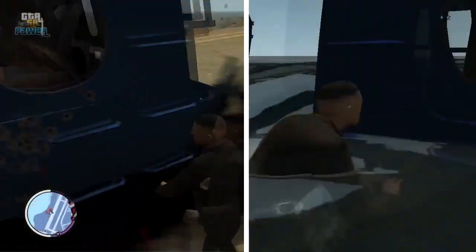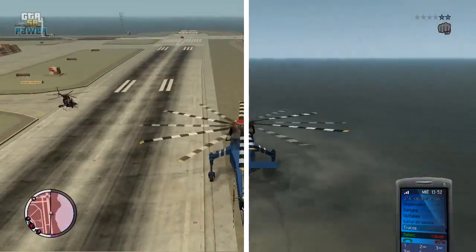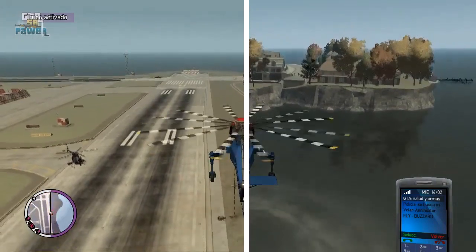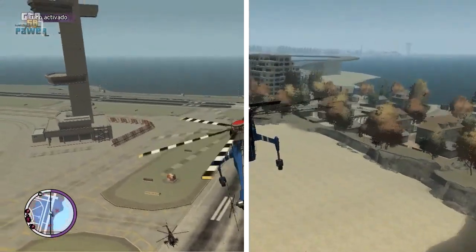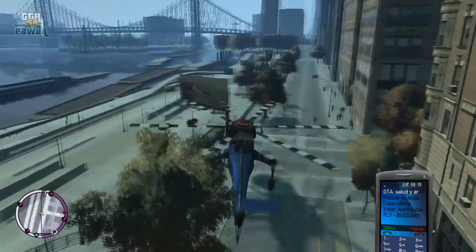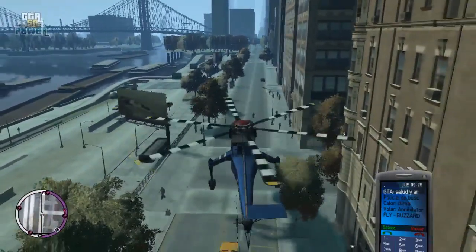If you don't know these cheats or codes, I will leave them in the video description. Once we have the Sky Life's position set, we need to land it. I recommend taking the helicopter to the Franklin garage in Algorkin, because the space there is suitable for the helicopter.